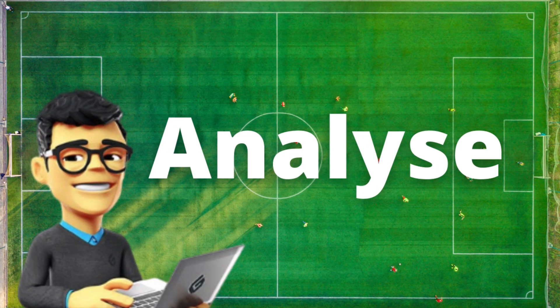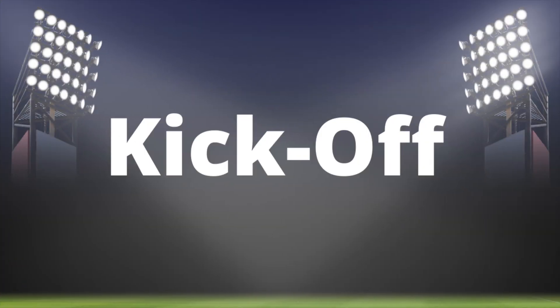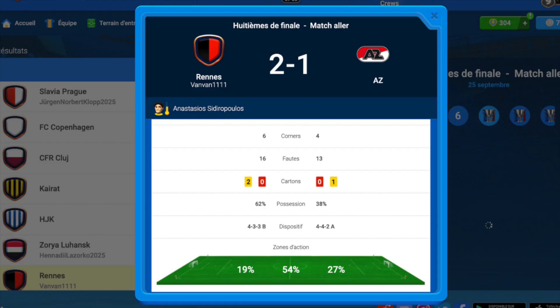Alkmaar used to play in a 4-4-2-A wing style, so to counter it we're gonna use the 4-3-3-B passing game. And as we see from the kickoff, we win the first leg two against one with the occasions and the possession.